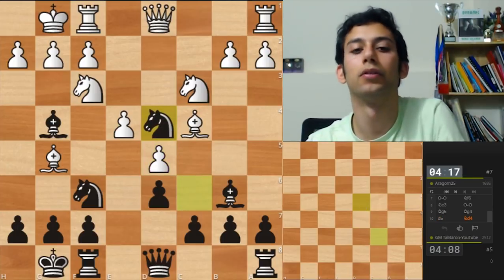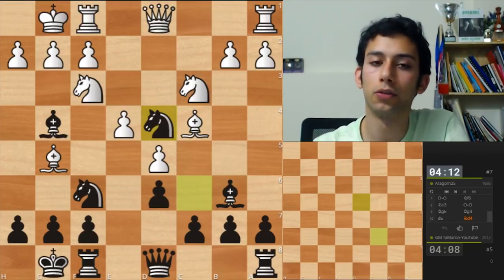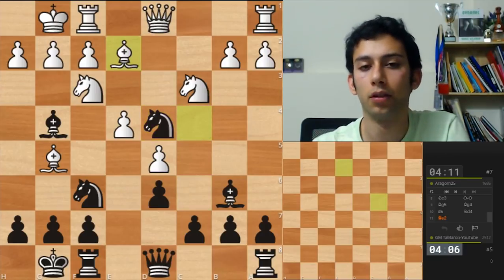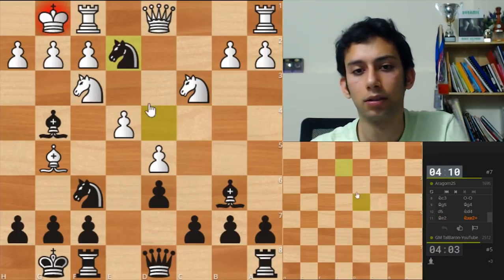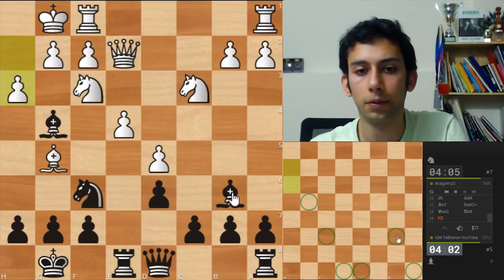Let's hope I didn't blunder anything. If I'm not wrong he doesn't have a pawn on c3 because he took back on d4 and then he put a knight on c3. Now Bg2 - I'm gonna take it. Queen takes. Rook e8. Feels like all my pieces are good.